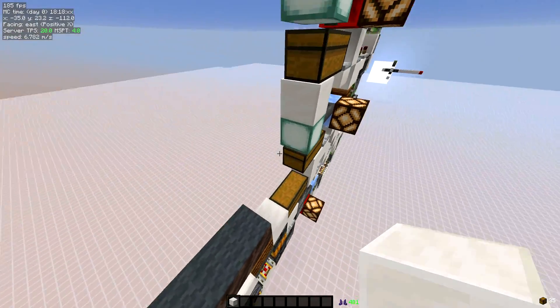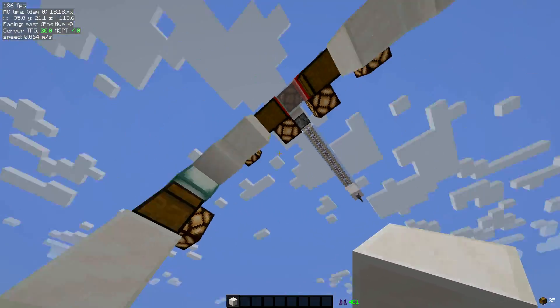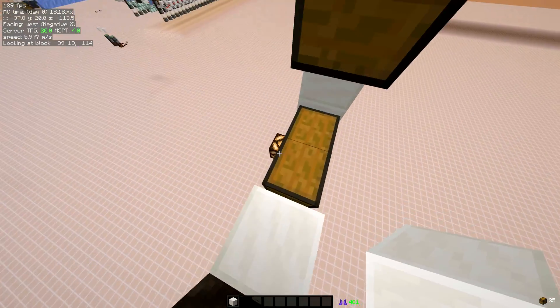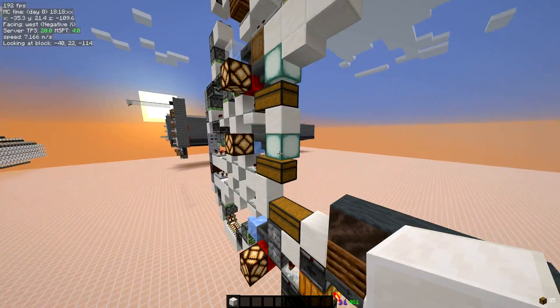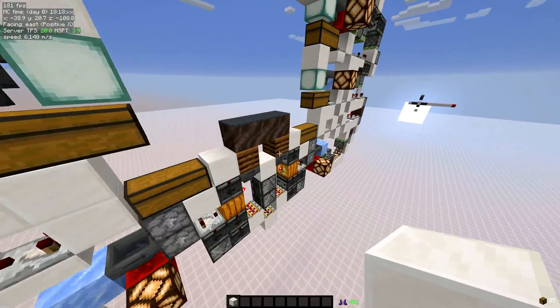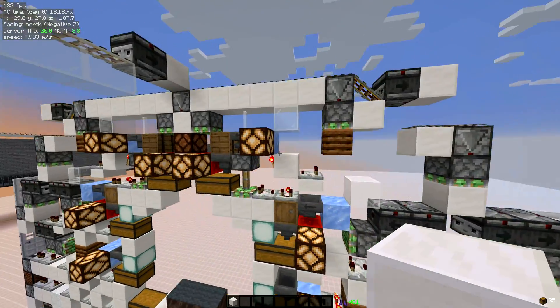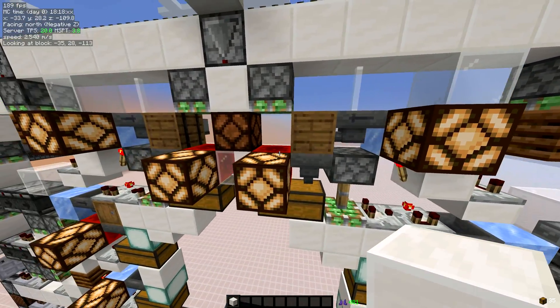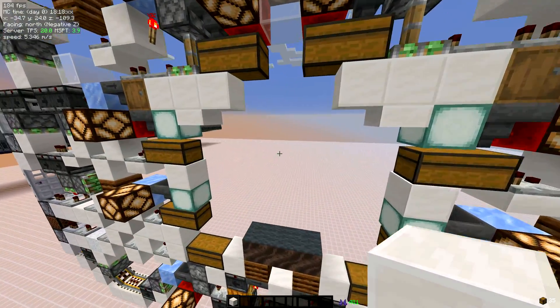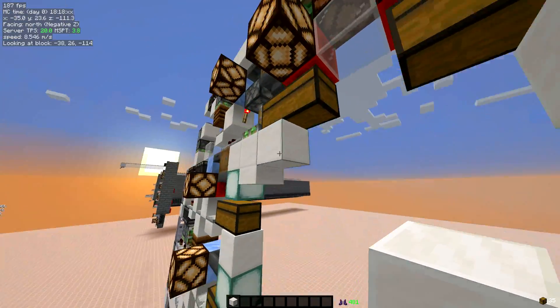So this is our first version. The chest layout is like this — when you're inside a slice, you can reach all the chests easily. Each hopper gets locked, so there are no active hoppers in this whole thing. We also have a status light indicating when a slice is activated, so you can see it from inside the hallway.